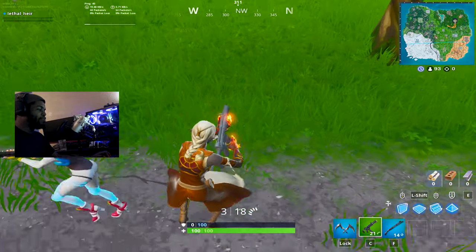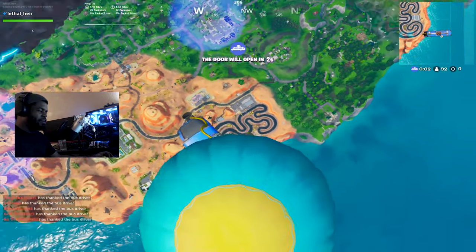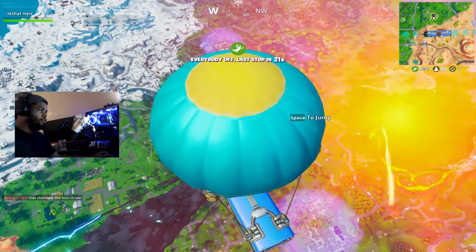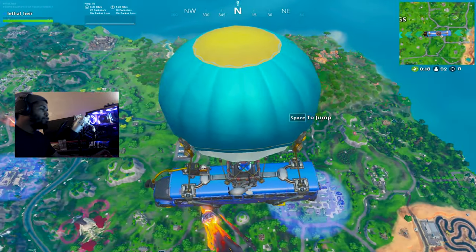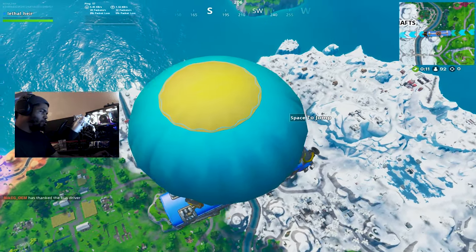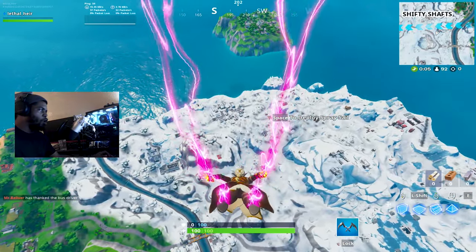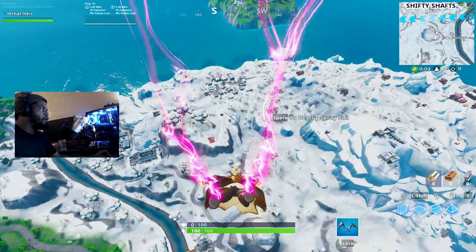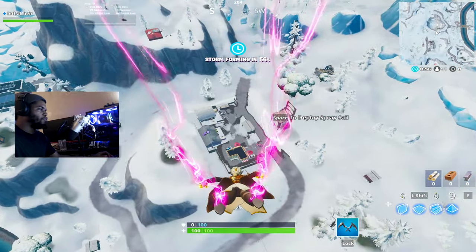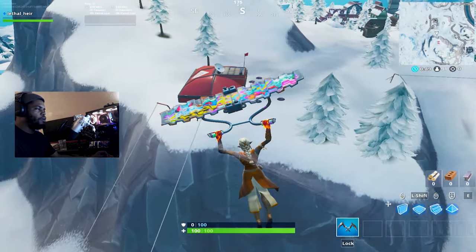Oh look at that aim — I can't even see because this microphone's in my face, but let's go. Some of my favorite spots to land still to this day: Lonely Lodge, Fatal Fields, Shifty Shafts — Soccer Field is gone, RIP. I never go places like The Block, Pleasant, or Tilted — Tilted is a joke. Today we're actually going to go to Happy Hamlet. I hope to god it doesn't lag because I already have 54 ping and my blood's already boiling.